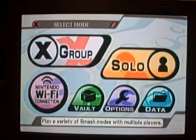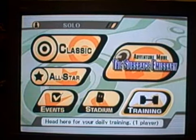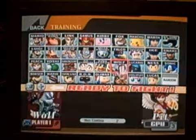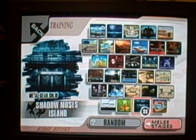Hi again, it's me. This time I'm gonna show you how to do a little glitch with Wolf. You go to Solo Training, then you have to pick Wolf to start, then you have to go to Shadow Moss's Island.